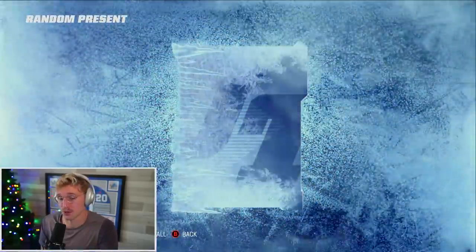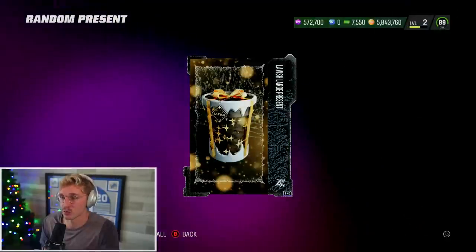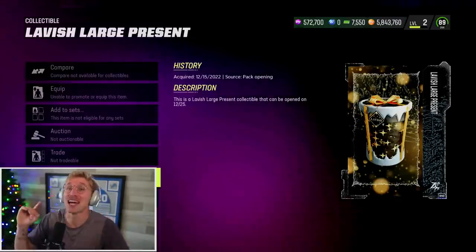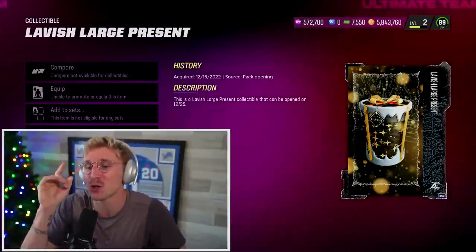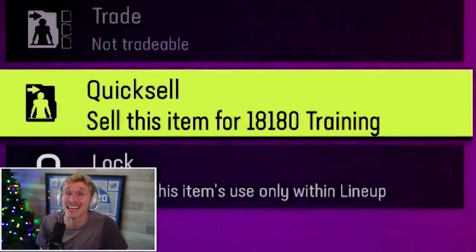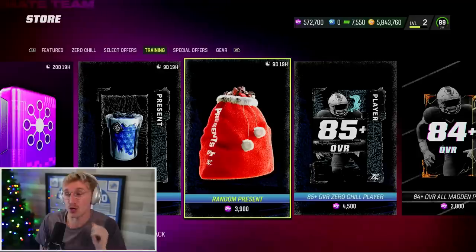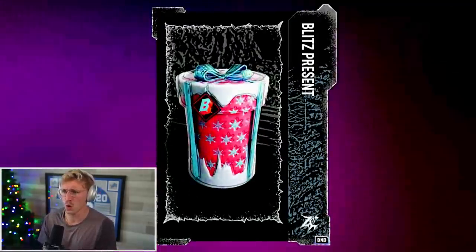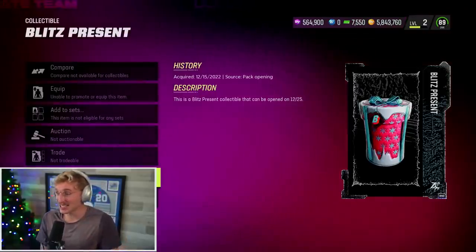In years past it was purely random, and then people were like hacking into the lavish large present. That's exactly what I'm talking about. We had that lavish large present before — it quick sold for 10,000. This one quick sells for 18,180. So this is a monster present. My guess is it's probably a 92 plus overall player — something where you could pull something insane but you're guaranteed at least something really good.